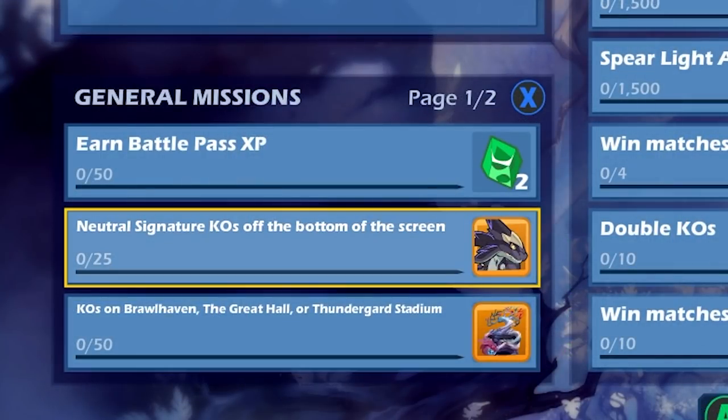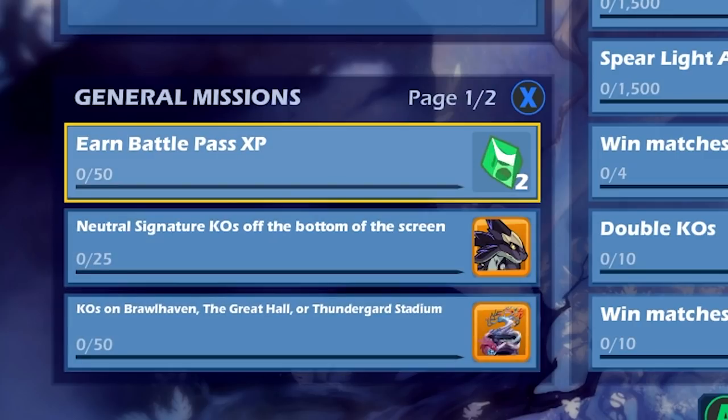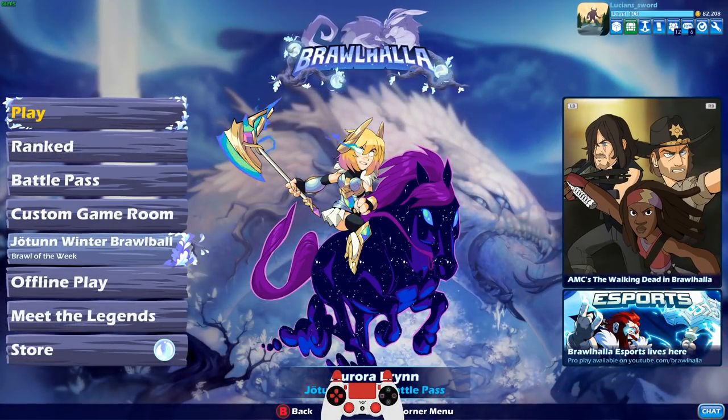Now we have these general missions in the bottom left as well. These are going to be what we look at when we're trying to level up our progression skin and progression podium. So we need neutral signature KOs off the bottom of the screen — basically dunks off the stage — KOs on Brawlhaven, Great Hall, or Thunderguard, and just earn Battle Pass XP. That's pretty easy.